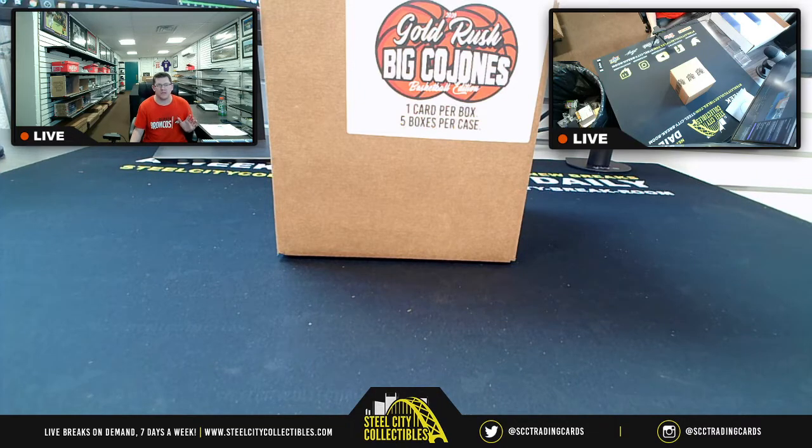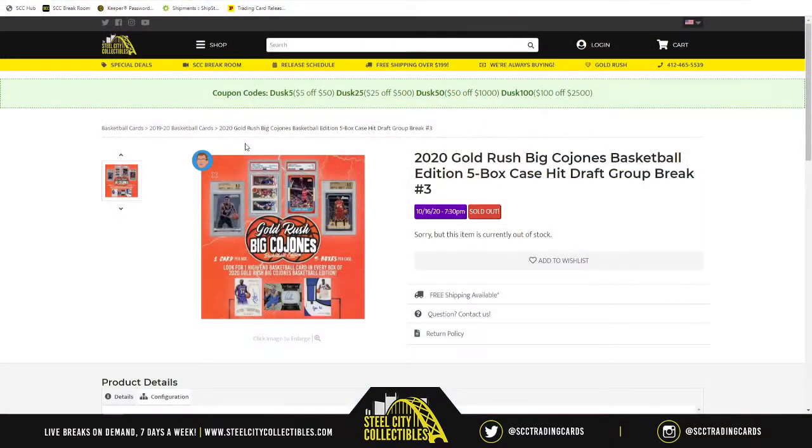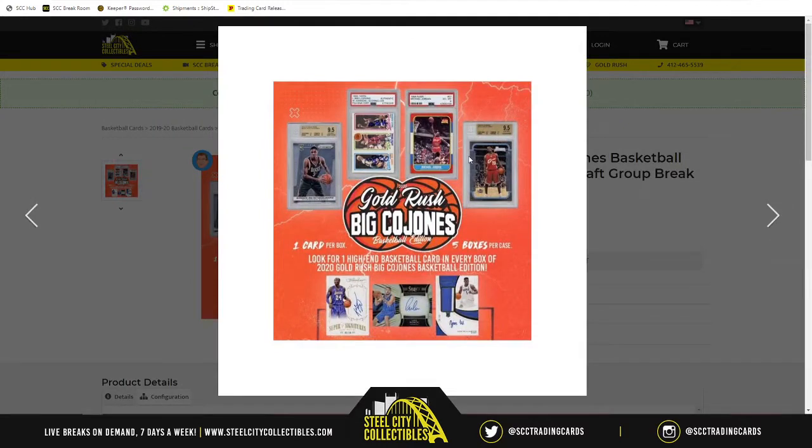You're looking at potentially cards like this on the site. You've got an 86 Fleer MJ — gets me all tingly inside. You got Kobe Bryant autographs, you got Zion, you've got Luka from Select Rookie. You've also got LeBron James, who just won another NBA championship, this time with the Lakers — graded a 9.5 card. The potential here is just outstanding.